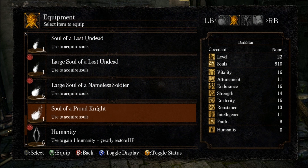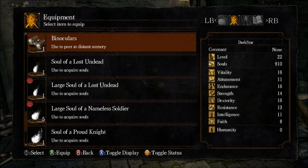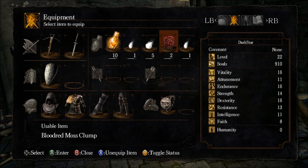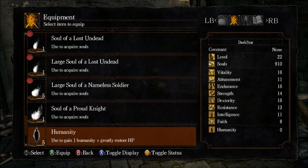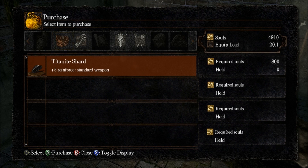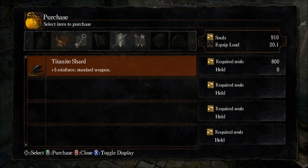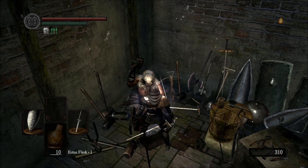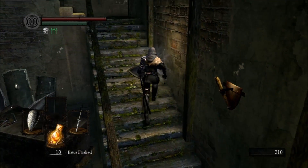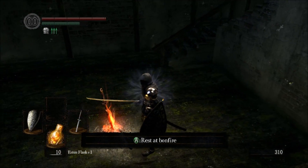I've got one proud knight soul, which I think is 1000 souls, and a large soul of a soldier, I think it's 800. Time to dump some souls. Don't buy those other two boxes - you only ever need one, and it works for all fighters. Now we're feeling stronger.